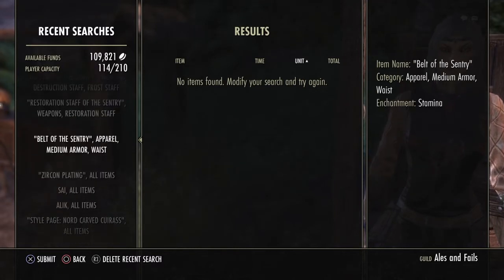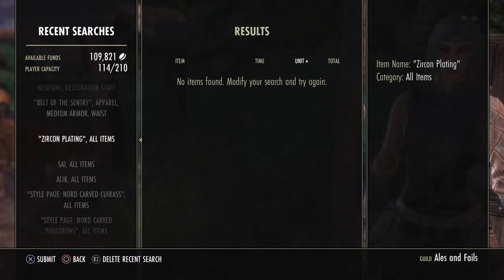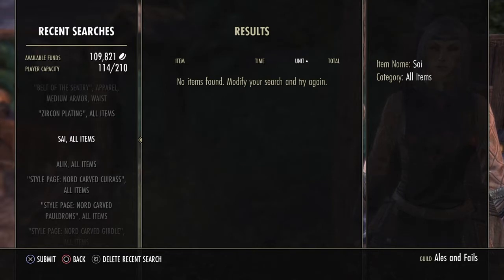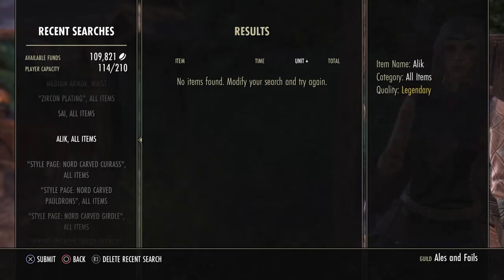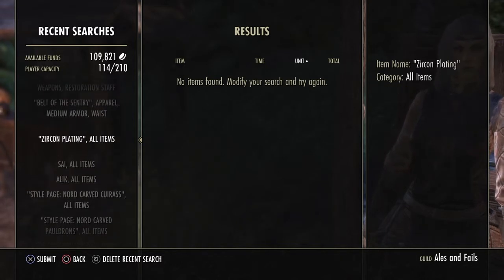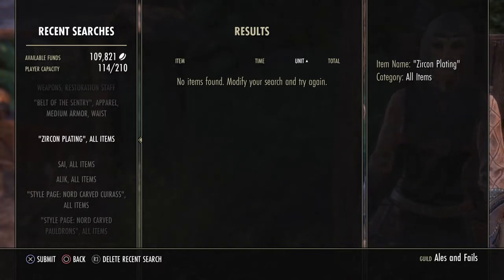What you want to do is find two things that you buy a lot of, or that are easy to spot in the list. I often use zircon plating — the short name makes it easy to see — and alakir desert maps. Find something in the list that's either easy to spot or that you're always looking for. In my case, that's zircon plating, so I'm going to search for that.